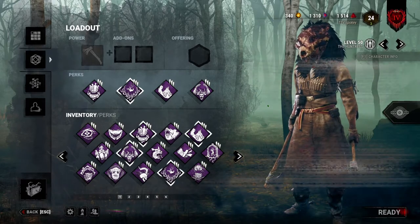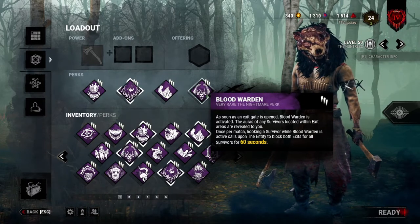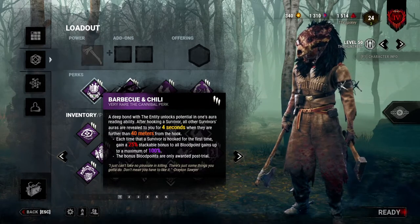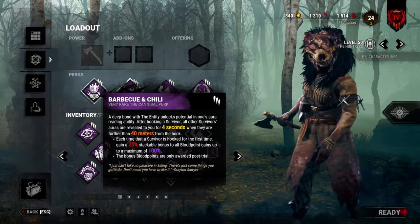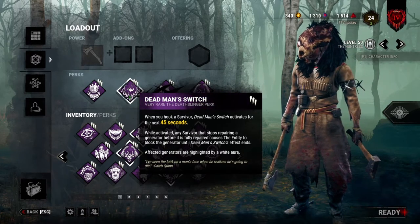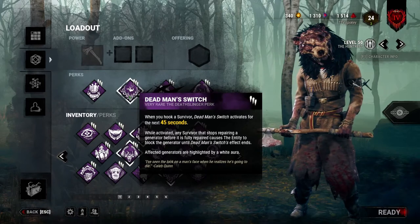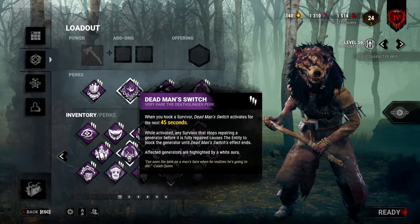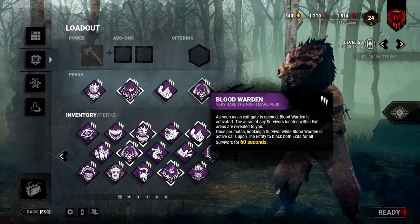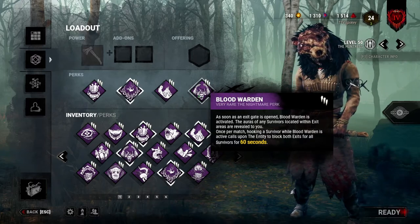My second build for a very good or decent learning Huntress would be this: Barbecue and Chili, Dead Man's Switch, Bitter Murmur, and Blood Warden. This is a more fun build — this is if you want to go for snipes. Bitter Murmur and Barbecue together are insane and will constantly have you set up for long-range hits. Dead Man's Switch works very well in this build because it's easy to control gens — this is basically your gen perk. After hooking a survivor, instead of going towards a survivor on the gen and popping it, you can just throw a hatchet at the gen and hope they let go. Or if you hit them, they will automatically let go, and that will trigger Dead Man's Switch. Blood Warden can be replaced with literally anything — you can add Ruin or Pain Resonance for more gen regression. But I enjoy Blood Warden on this build because I'm not going for a win usually, I'm going for snipes and clips.